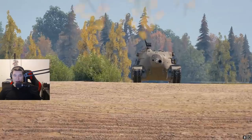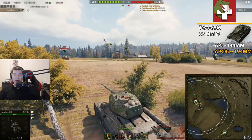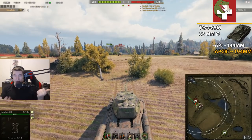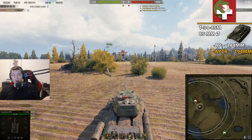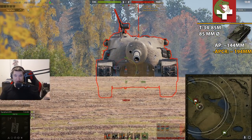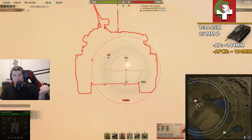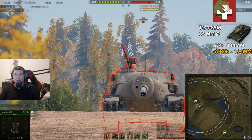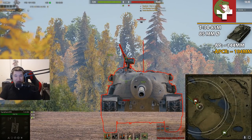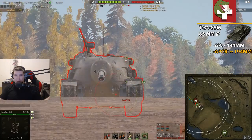The first vehicle we have a look at trying to penetrate it is the T-34-85. I chose this tank because it's one of the best DPMs for medium tanks, making follow-up shots easy. It also has pretty average tier 6 penetration: 144 millimeters of AP standard penetration, and gold ammunition worth 194 millimeters, which is also pretty standard.